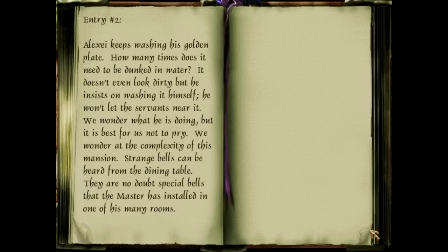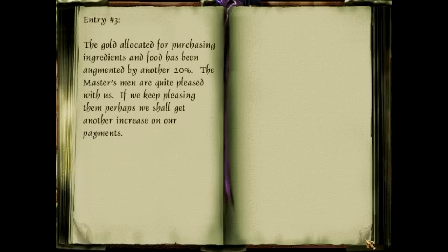Entry two: 'Alexei keeps washing his golden plate — how many times does it need to be dunked in water? It doesn't even look dirty, but he insists on washing it himself and won't let the servants near it. We wonder what he's doing, but it is best for us not to pry. We wonder at the complexity of this mansion — strange bells can be heard from the dining table, no doubt special bells the master has installed in one of his many rooms.'